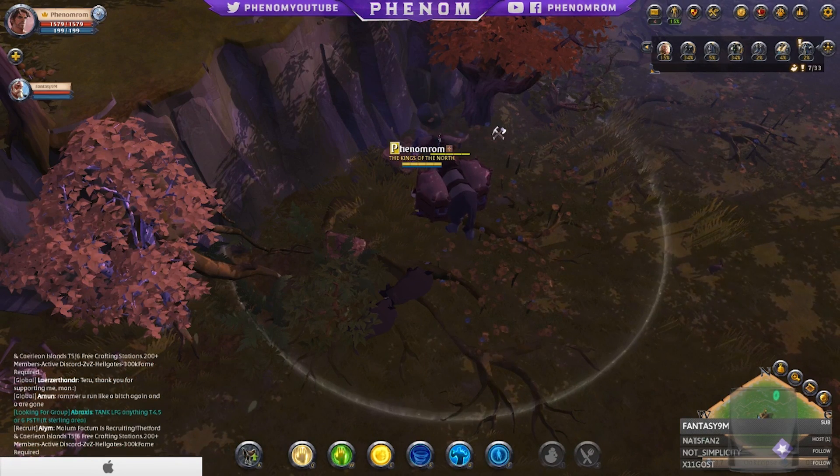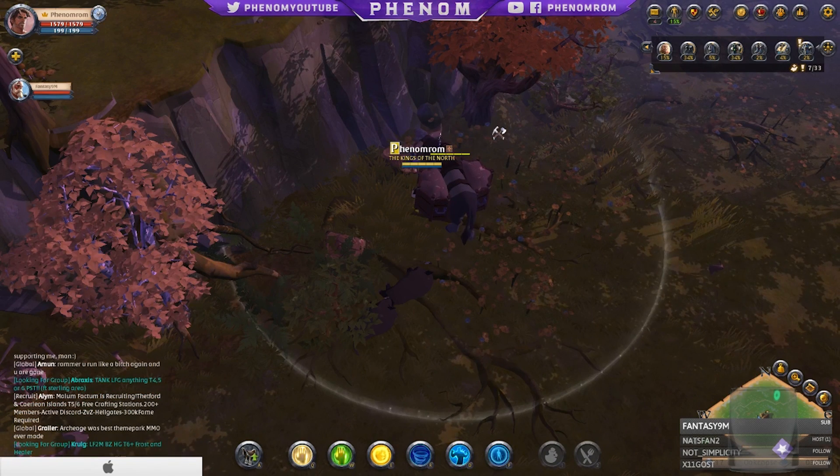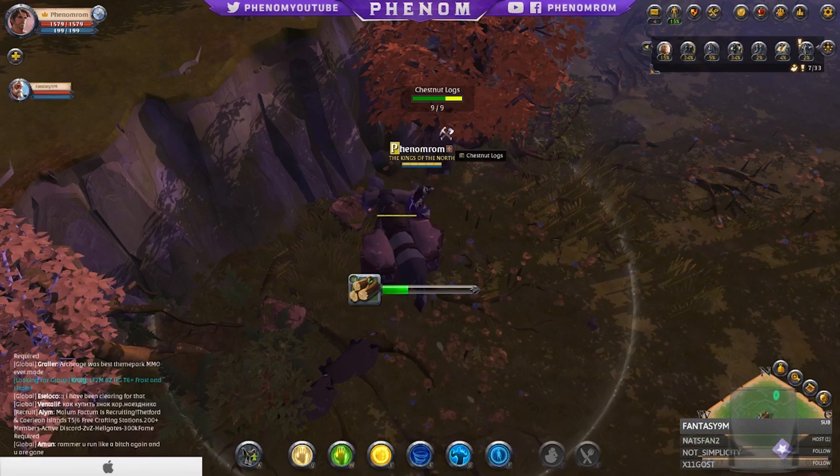In this zone you can get a lot of the lower tier logs, from birch to chestnut and then pine. The good thing is that there are a lot of gathering spots here. If you get lucky and there aren't that many people here, you'll be able to have most of the trees to yourself and you can literally just run around and gather everything.